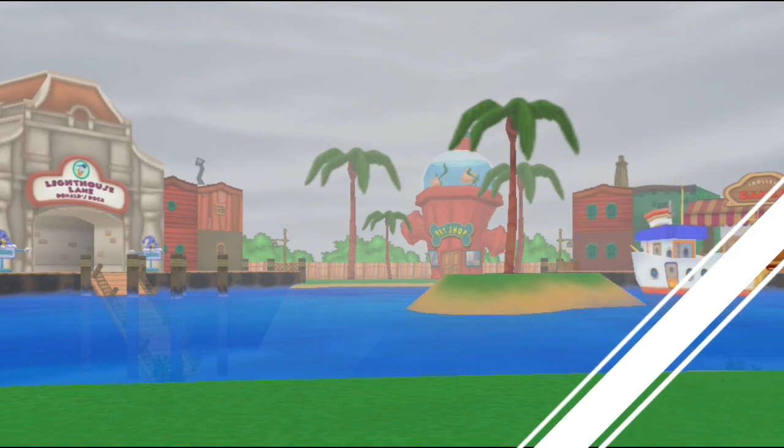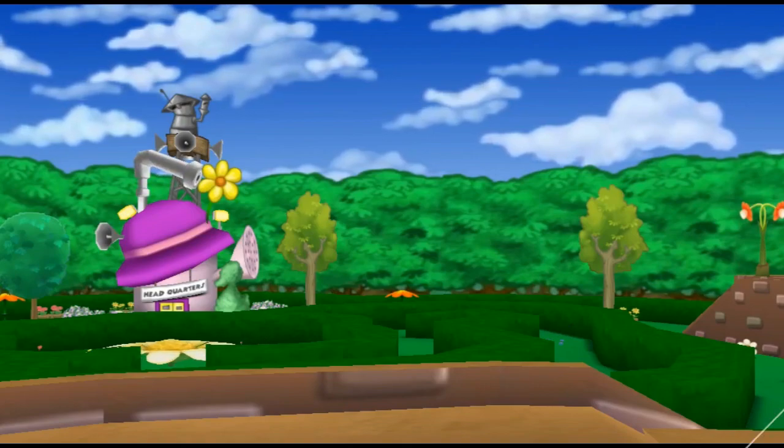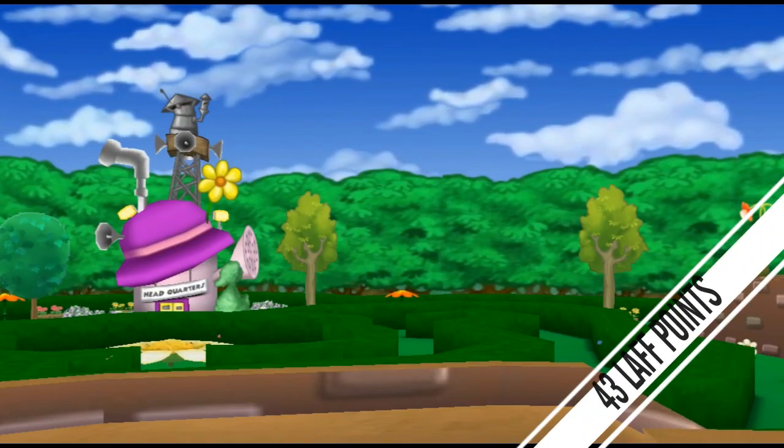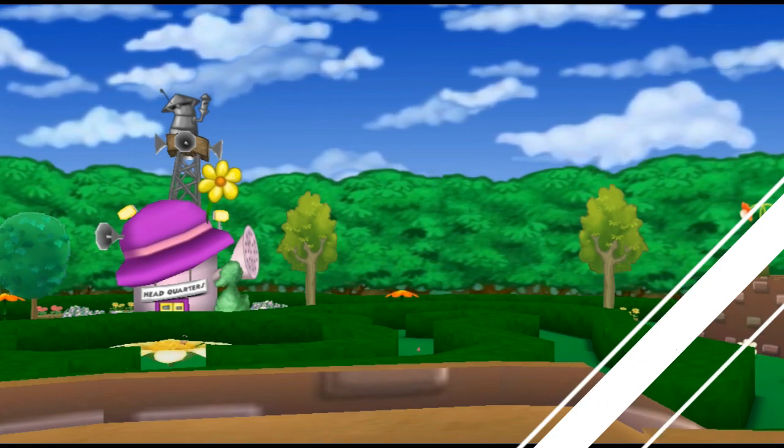The next playground is Donald's Dock, and after finishing all the tasks in that playground and getting your next chosen gag track, you will have gained 9 more laugh points, putting you at 34 laugh points. Next comes Daisy Gardens, and it offers you 9 more laugh points and no new gag track. At the end of that playground and all its tasks, you'll have 43 laugh.